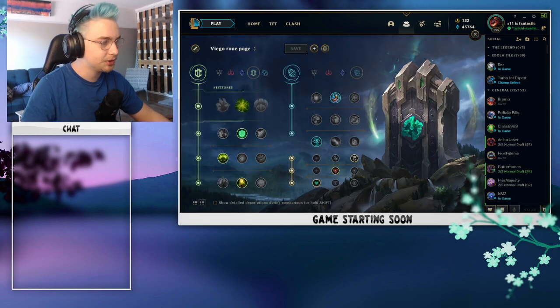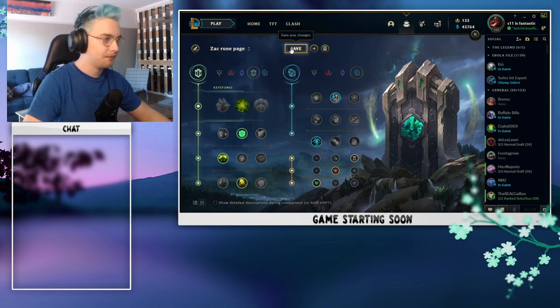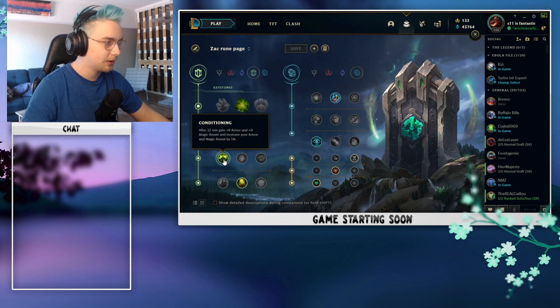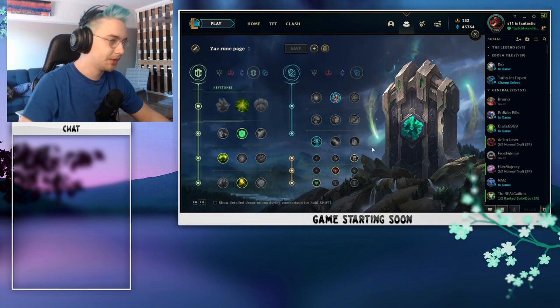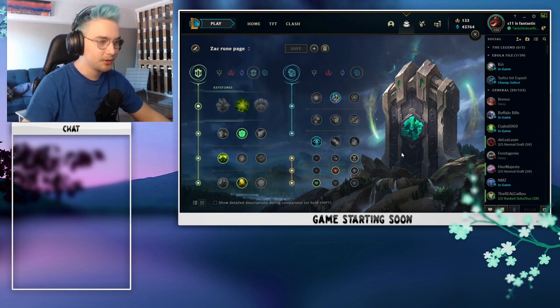Now we're going to talk about Zac's rune pages. This is what I would say is Zac's best and most consistent rune page. We're starting with Aftershock as our keystone, Font of Life, Conditioning, and Revitalize, with the secondary tree being Magical Footwear and Cosmic Insight. We're taking CDR, armor, and defense. You don't really need to go for Adaptive Force on Zac, since your abilities don't need that extra scaling.